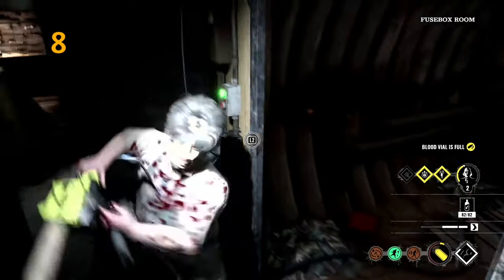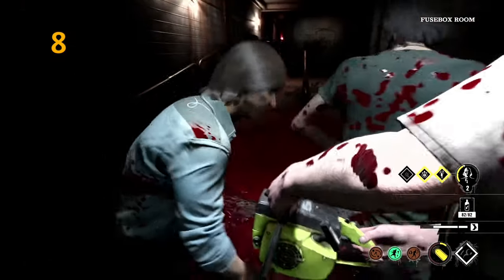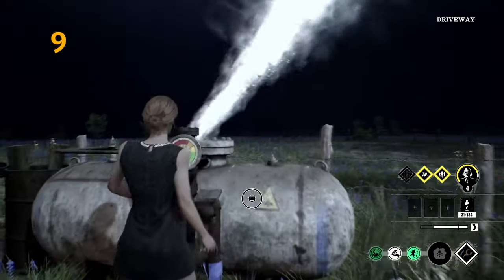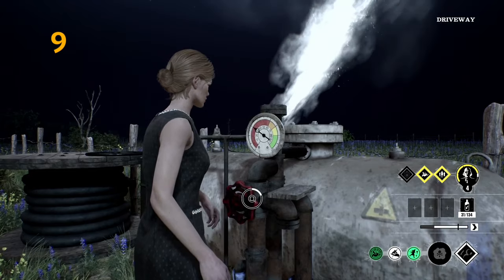You can body block the basement exit with a family member once it's open to prevent victims from escaping. Just beware — if Leland's coming through, he might bump into you and be able to escape. When going to switch off the valve, have another family member covering for you to avoid an ambush.